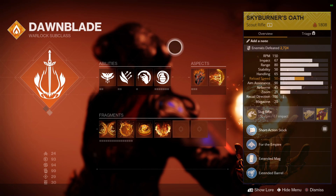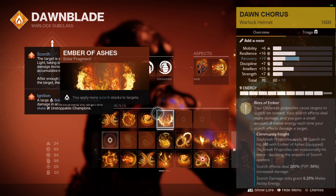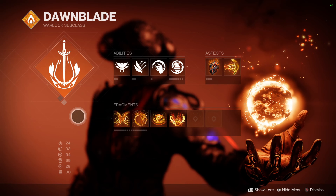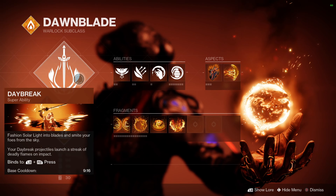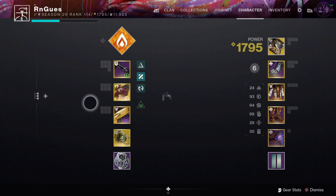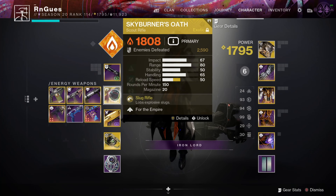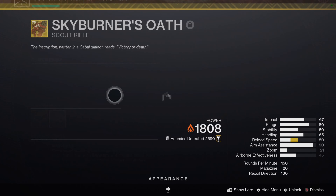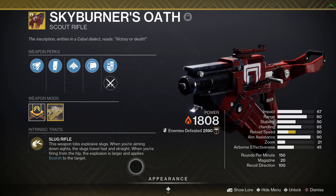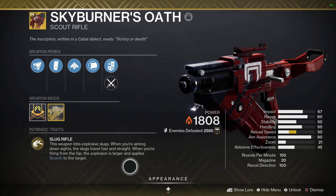We're going to start off with the Warlock. For this build you're going to need the Skyburner's Oath, which is an exotic scout rifle, and the Dawn Chorus, which is an exotic helmet. Your primary and heavy weapon are up to you, but I'm using my Hot Head and my Pardon Our Dust.